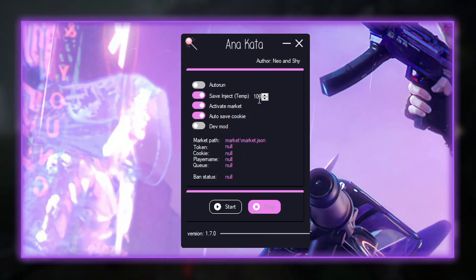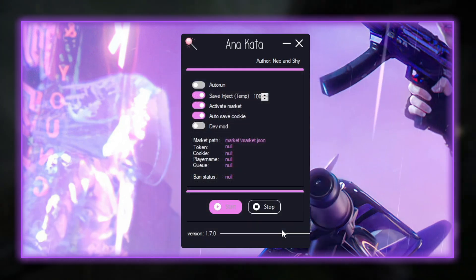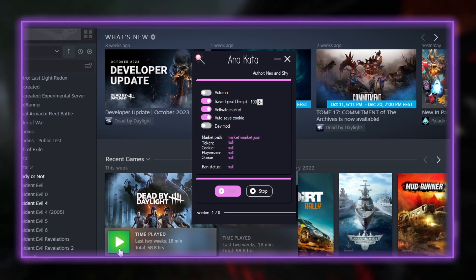Now let's try Anakata on Steam. We're going to put our prestige right here and press start. Accept the certificates, and now we can start Dead by Daylight.